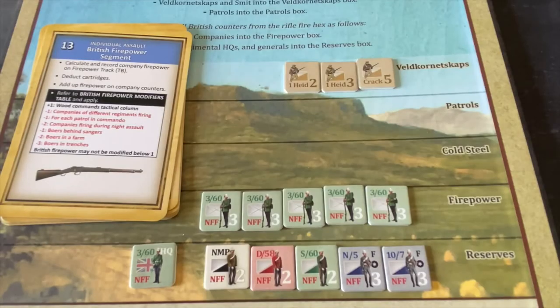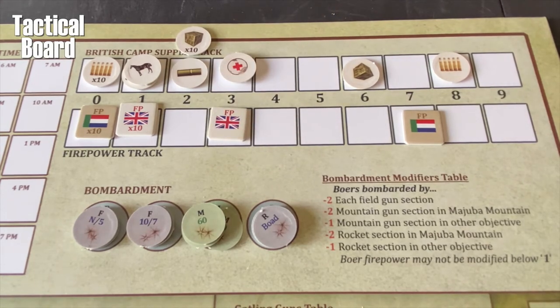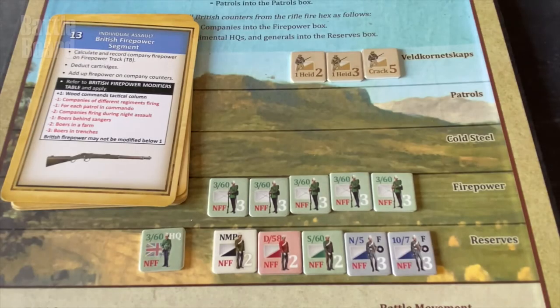Now let's work through the British firepower modifiers. Plus one if General Wood commands the column — he's not here yet. Minus one if companies from different regiments are firing — but we just have the 360th, so that doesn't apply. Minus one if any patrol units are in the commandos — there aren't. Minus two for night assault — not applicable. Minus one if Boers are behind Sangers — they aren't. But: minus two if Boers are in a farm — that does apply to us. So British firepower falls from 15 down to 13. We're at 13 to 7, which is below two-to-one — not good.